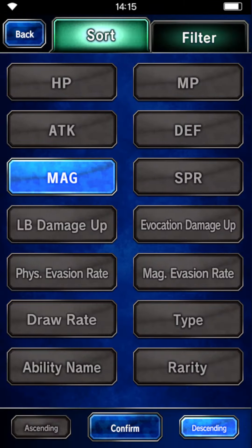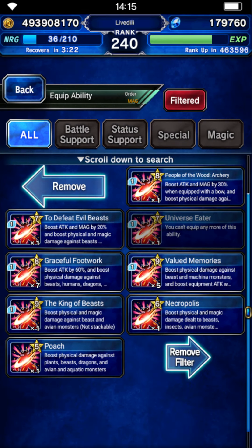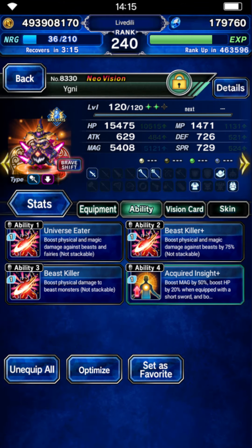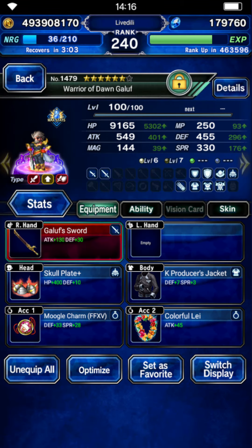If you have it, for example, you could use Valued Memories — that would bring you to 100% instead, but that's an STMR and I'm not going to assume you have it. There's still a lot of room to grow for all these units — that's very cheap stuff. For Galuf, all he needs is passive provoke evasion. I didn't go for a double Mughal charm build or the Diadem build — the Dancer's Diadem from Clash of Worlds. So we're using this gear.